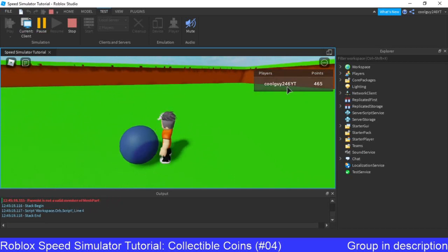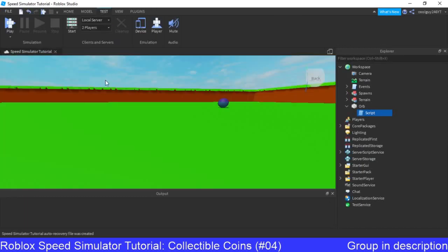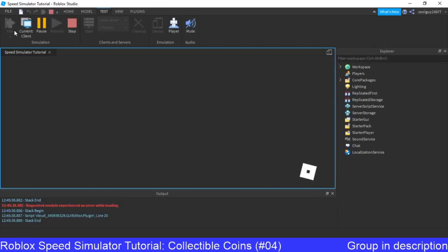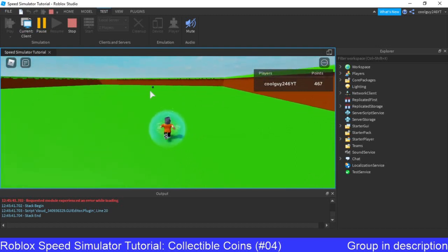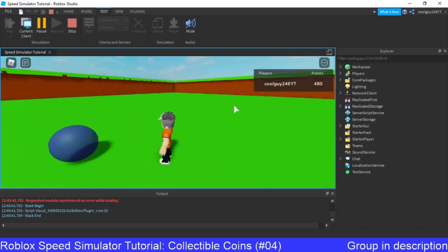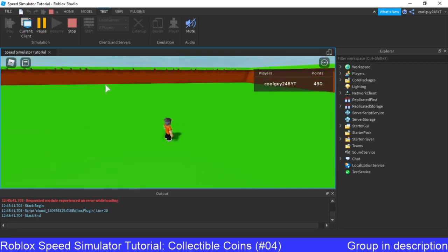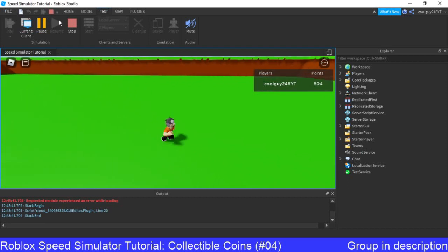So we've got 465. Oh, I spelt parent wrong — whoops. Where have I spelt parent wrong? Here. Okay, there we go. So it should give us about anywhere between 5 and 15 or something. Okay, so we've got 476 and 778. Okay, we've got 480 — and boom, that gave us 5. I don't know if you saw that. And we can't just keep walking in — it should respawn. There we go, and it gives us some more. Awesome.